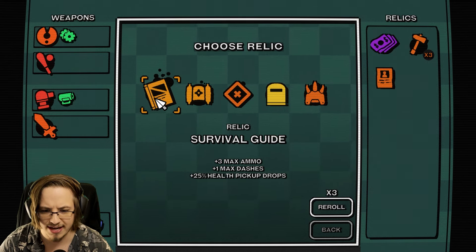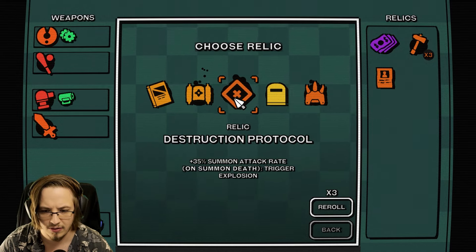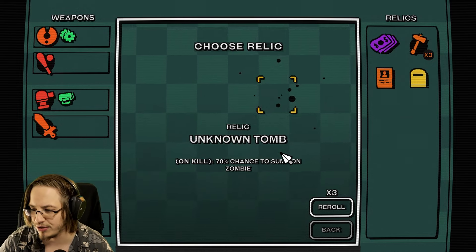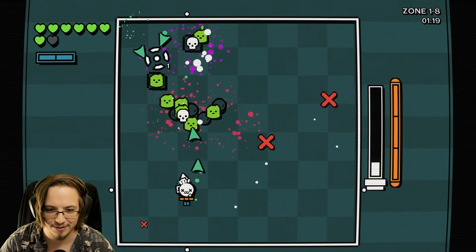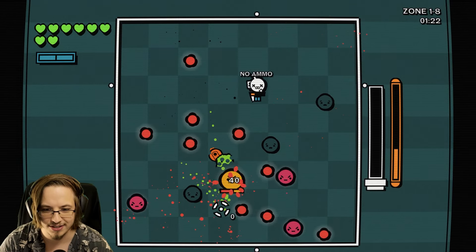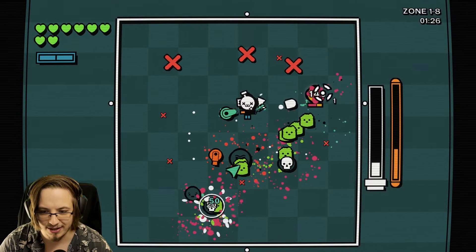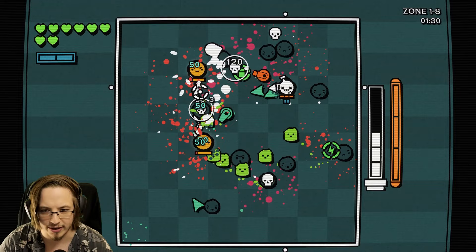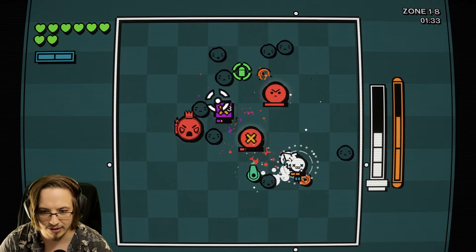Max ammo, max dashes, more health pickup drops - this is a new relic. On kill, 70% chance to summon a zombie. Holy shit, this is going to go hard. We've done four episodes before, very fun series. Look at all of these zombies! Like, the different types of builds you can get are so cool. And now with this giant update with them being more character-focused, is really cool.